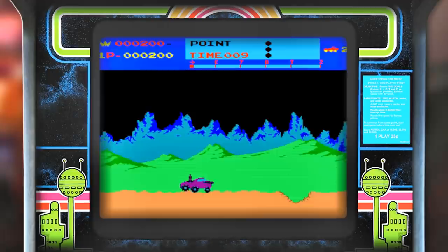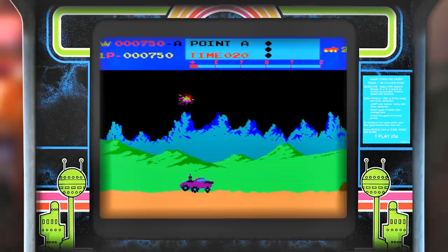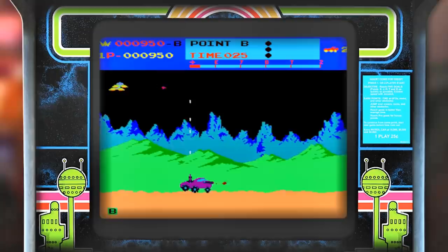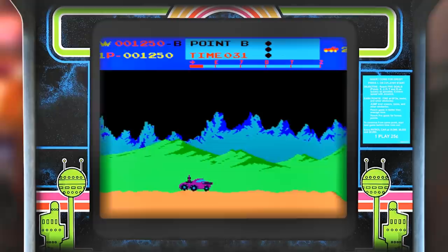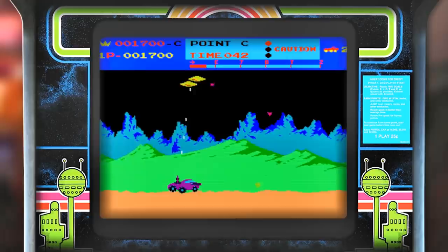Moon Patrol was released in 1982. It was developed by IREM of Japan and distributed by Williams here in America. The game sees you piloting a moon buggy who is defending the surface from the onslaught of alien invaders. Your vehicle has a couple of different abilities: the first is the ability to jump over craters and other obstacles, and the other is a forward-facing cannon which also fires upright at the same time, allowing you to take out the incoming UFOs.